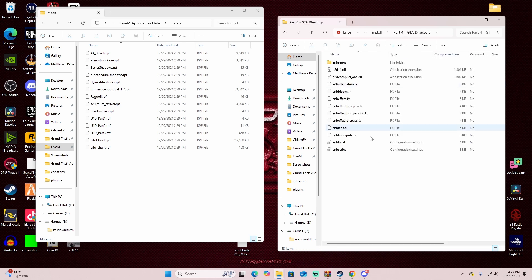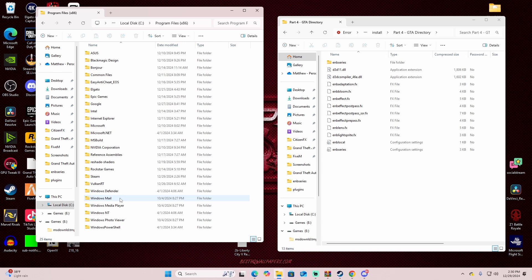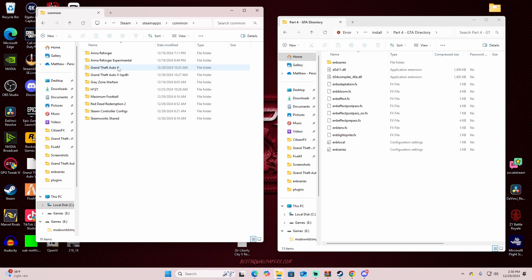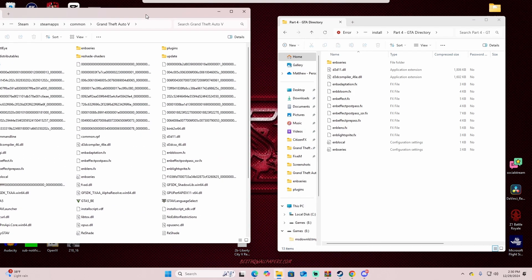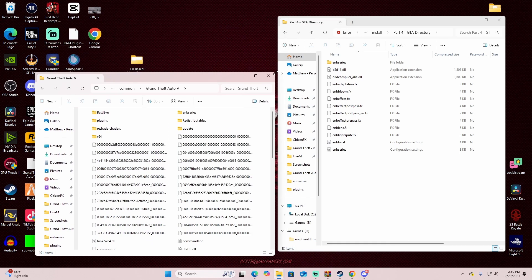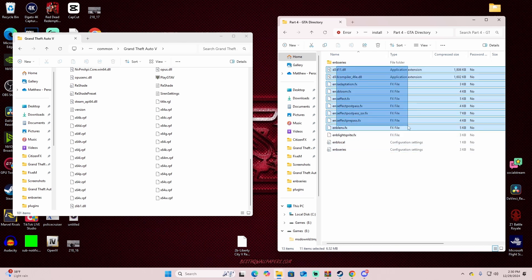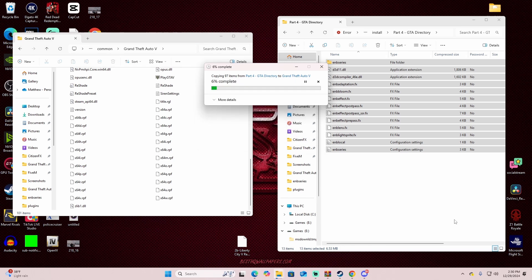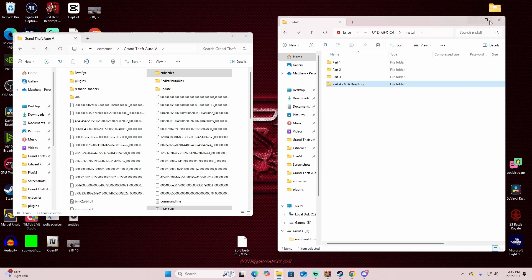Now Part 4 goes into your GTA directory. To find it: mine is on my C drive under Program Files (x86) → Steam → SteamApps → Common → Grand Theft Auto 5. Shrink the windows down, then just drag these Part 4 files right into your GTA 5 directory. Replace if you've already done it. And that is completely it for the graphics pack installation.